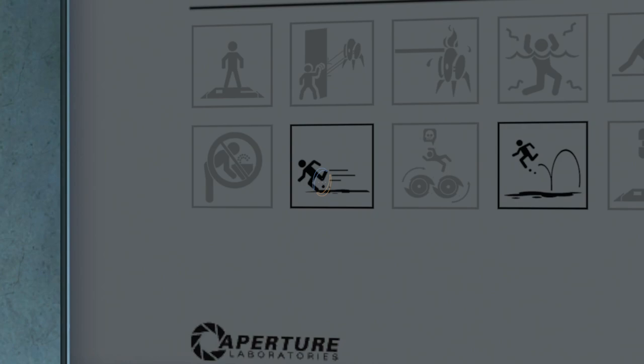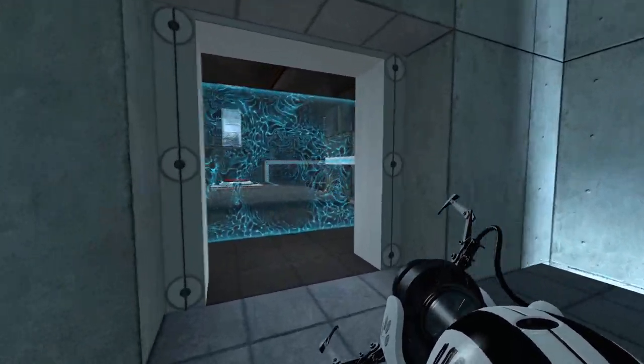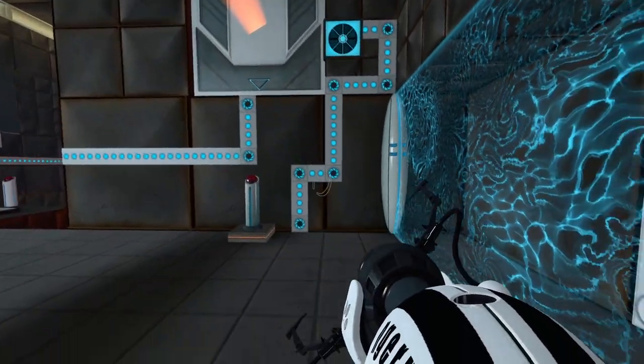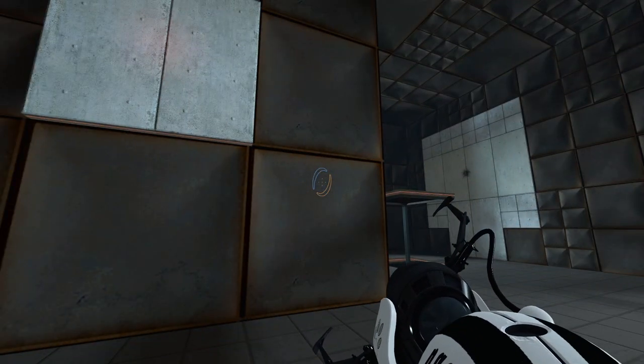This chamber apparently features the use of the speedy orange gel and the ever so bouncy blue gel — you can hear those pouring in the background. It is a Portal 1 style map, as we can see. 'This next test applies the principles of momentum to movement through portals. If the laws of physics no longer apply in the future, God help you.'